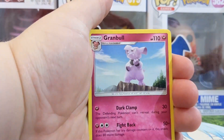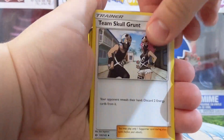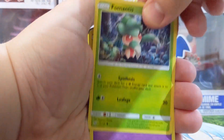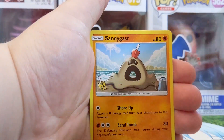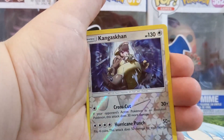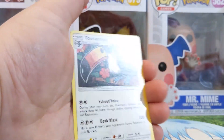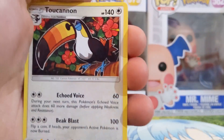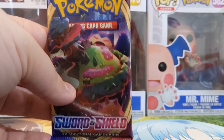Fight Energy. Granbull. Morepod. Team Skull Grunt. Alolan Grimer. Formantis. Cosmog. Roggenrola. Sandygast. Kangaskhan — Reverse Holo. This is another one of my friend's favourite Pokemon. This is a cool Reverse Holo. And the final card we have is a Toucannon — Regular Rare. Can't really be disappointed there, because it's the very first pack.